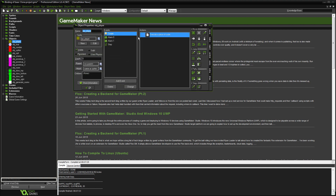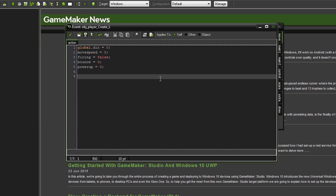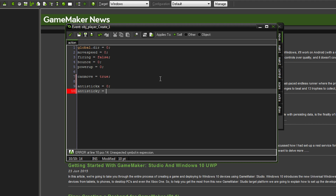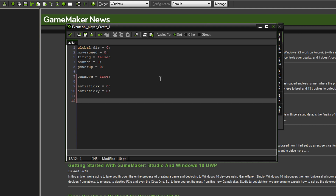The first thing we're going to do is open up the player object, go into the create event, and create a few variables. Firstly, we're going to say `can_move = true`. This is going to stop us from moving while we're being knocked back so we don't get that weird behaviour. We're also going to add `anti_stick_x = 0` and `anti_stick_y = 0` — these are going to stop us from being stuck to the walls if a zombie is pushing us. We'll also add `hp = 10`, though we won't do anything with the HP just yet.